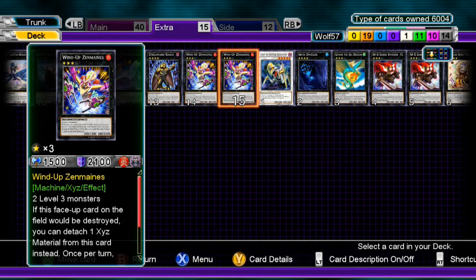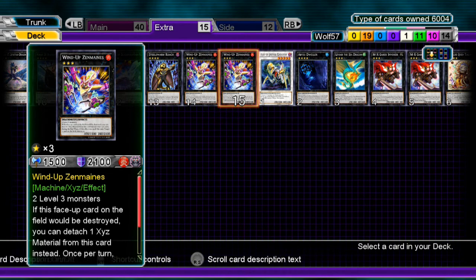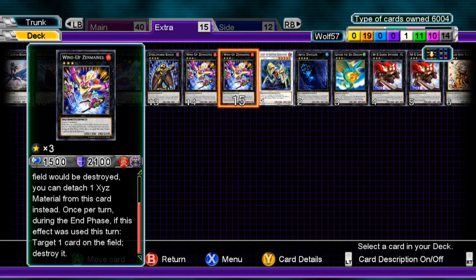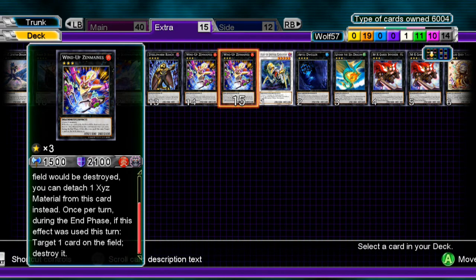Last XYZ card is Number 20: Giga-Brilliant — actually, Zenmaines. It's a good rank 3 staple for this deck. It can't be destroyed by spells, traps, or attack from monsters your opponent controls. It only has two XYZ materials — you detach one — and if it makes it to the end phase you can destroy one of your opponent's cards. And that's all the XYZ cards.